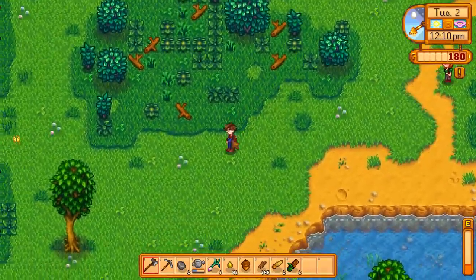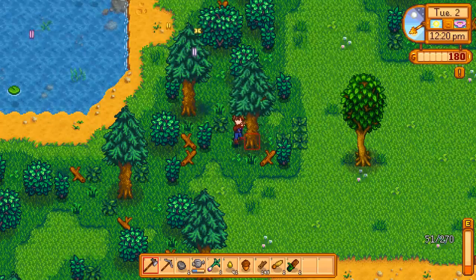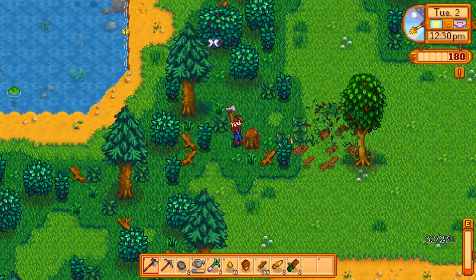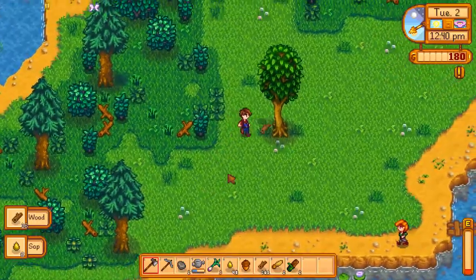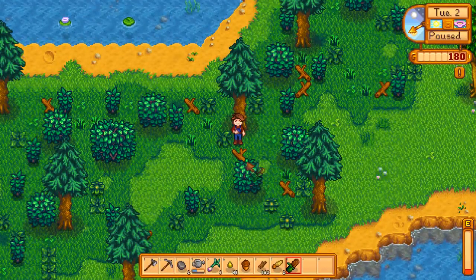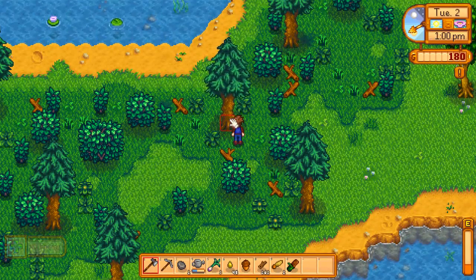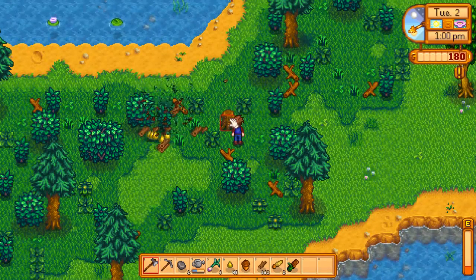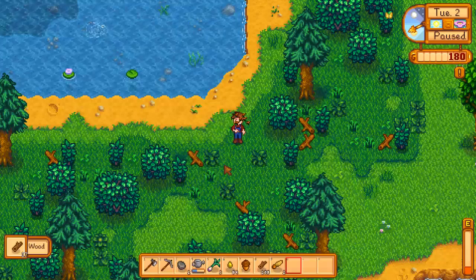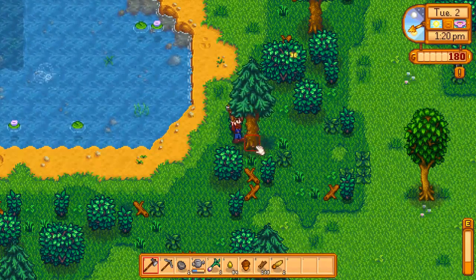You also want to make friends because friends can give you nice bonuses like free goods or useful information. One of the main reasons you want to keep that beach area open is because during rainy days an NPC called the Old Mariner shows up on that split area of the beach. If you have a single person's affection up to 10 hearts, he sells an item that allows you to marry that person.